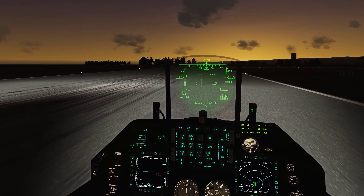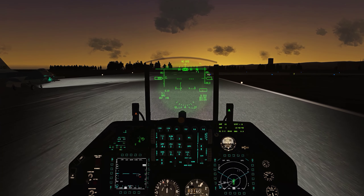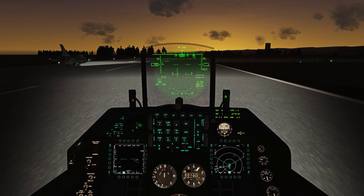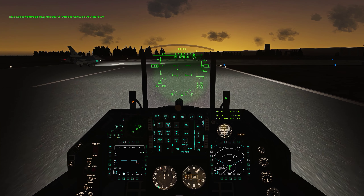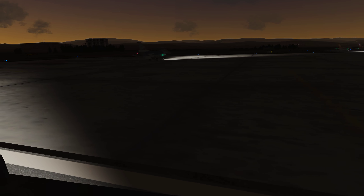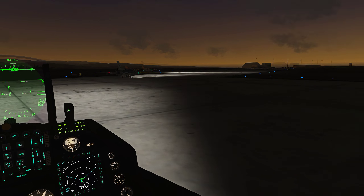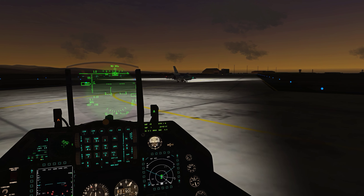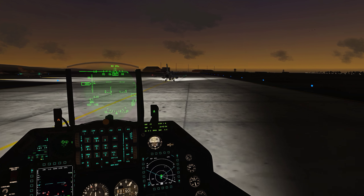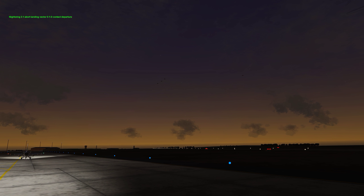Now we're shooting to the left, I will remain in my lane. 1-6, now. Good evening, not waiting, 2-1, clear for landing, runway 2-9, check gear down. Night Criteria tower, Nightwing 2-1, run the brake. 9-wing 2-1, abort landing, officer 0-1-0, contact departure.